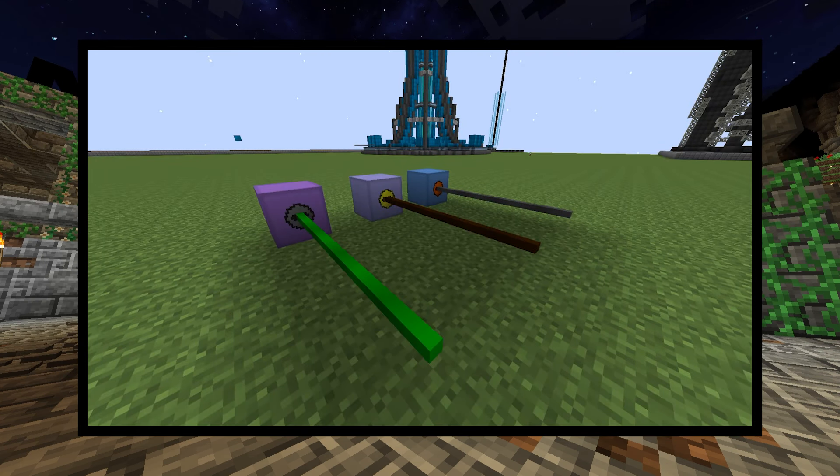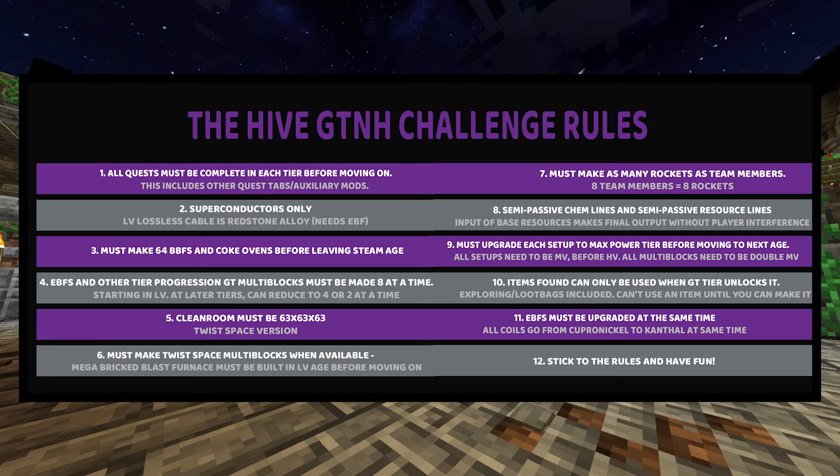Rule 2: Superconductors Only. Like I mentioned in my video last week, you can only use superconductors. LV doesn't have one, but it has a lossless cable — the redstone alloy — which you can get after you acquire the EBFs. Rule 3: You must make 64 brick blast furnaces and coke ovens before leaving the steam age. This is a test of sanity and grind, and whether you can gather enough resources before having real machines that allow you to acquire them faster.